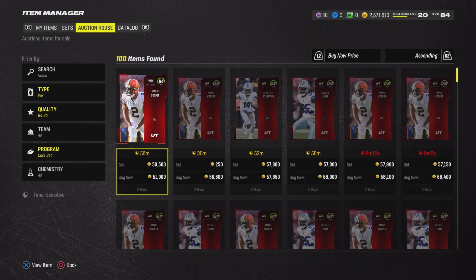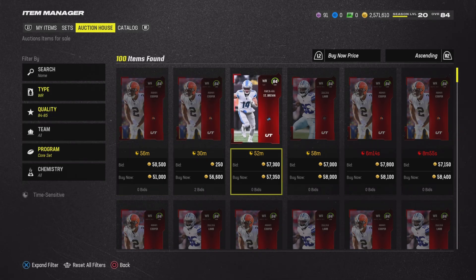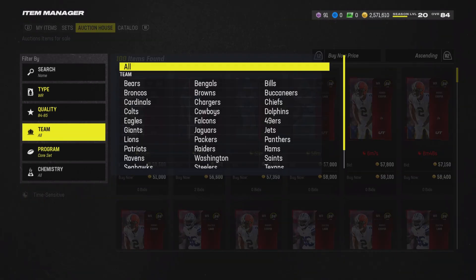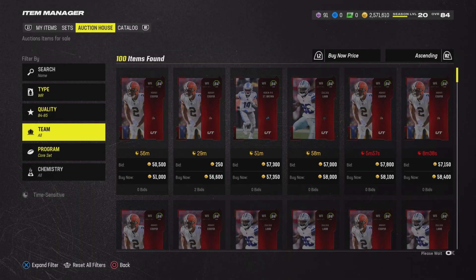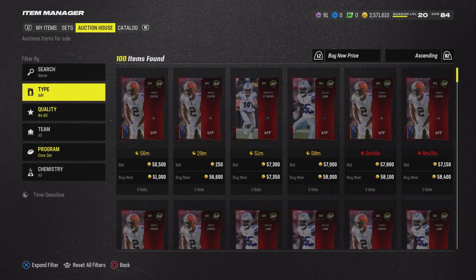Tomorrow we are getting Headliners cards, which means we're going to see a ton of 84s hit the market. People are just going to buy those 84s, which should bring quarterly 84s down a little bit as well. If you're going to invest in 84s right now, I think it's a poor decision — there's too much risk versus reward. I would avoid that; it seems a little too risky for me.